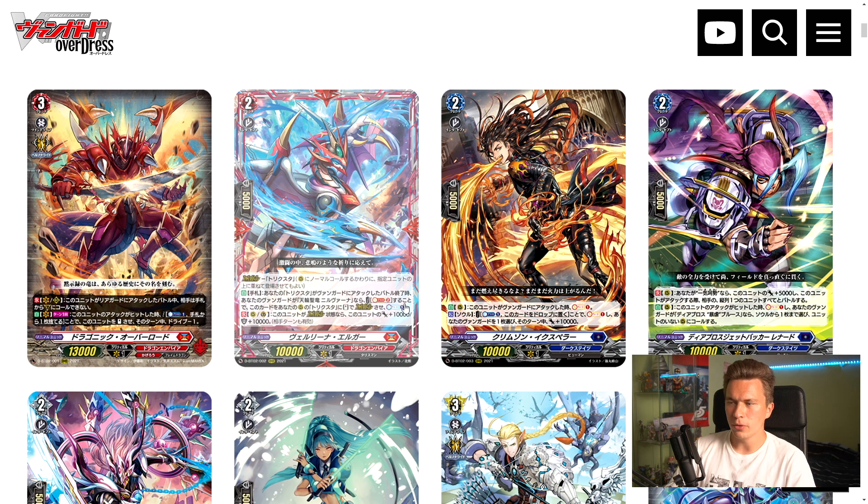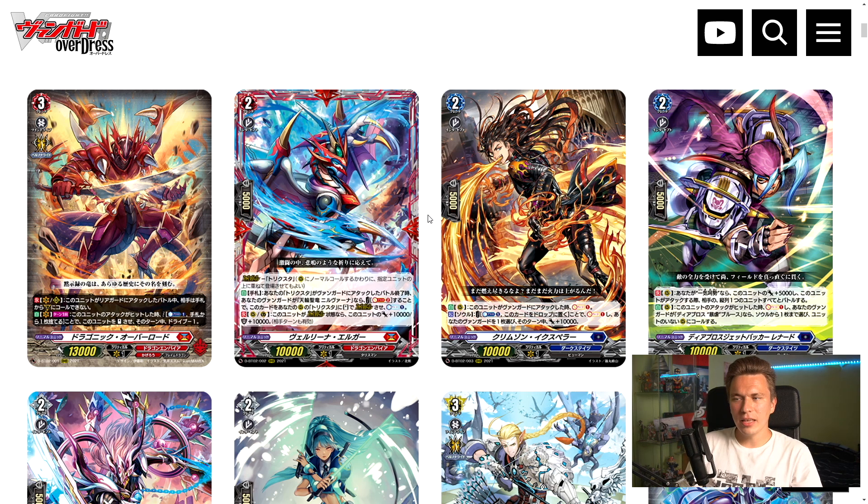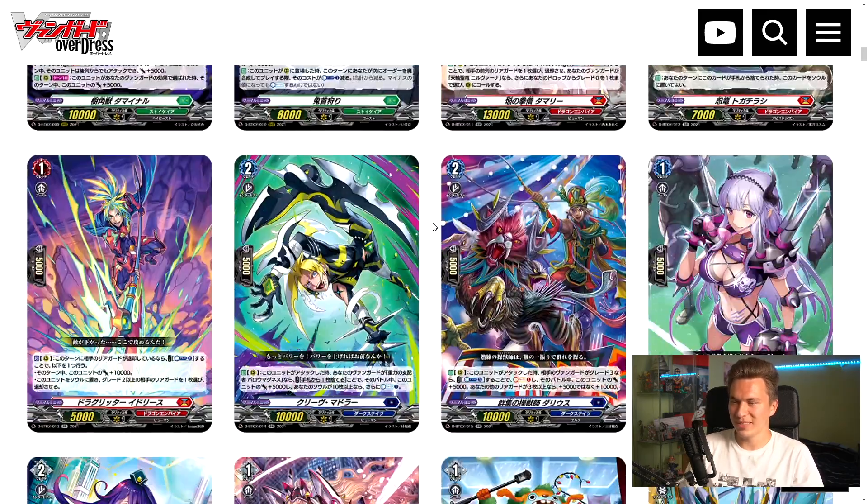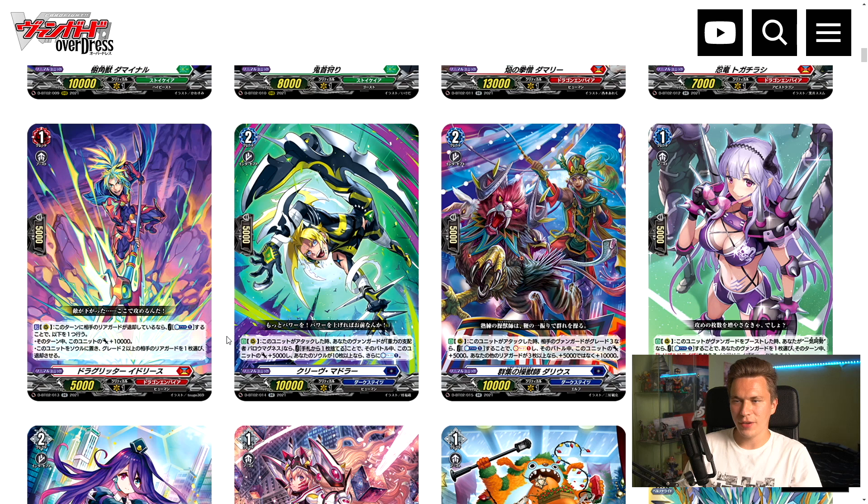You need to pay Soul Blast 2 to Overdress in the battle phase into Elgar, who then counter charges — so it's a pretty expensive effect. You need a lot of soul charging support, but this deck does have a fair bit of it. That leaves us with the third Dragon Empire build, which is Eugene. Sadly, Eugene's highest rarity support is Idris, which is a 5k Grade 1 double rare.